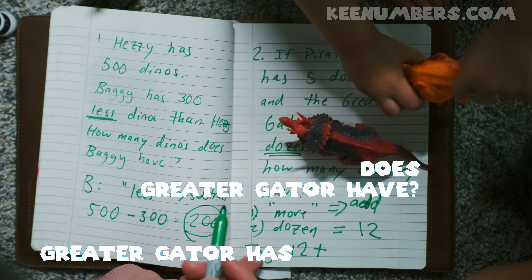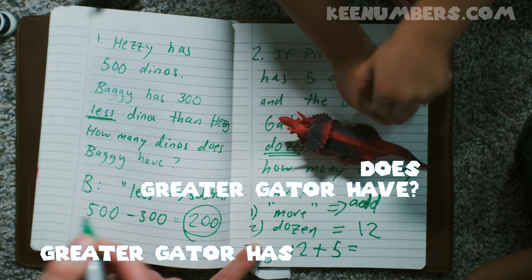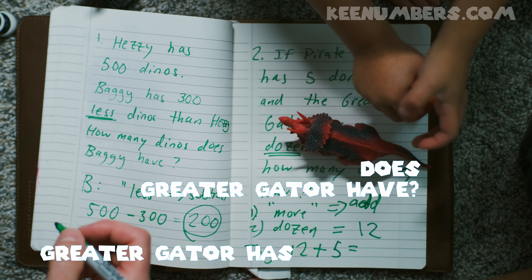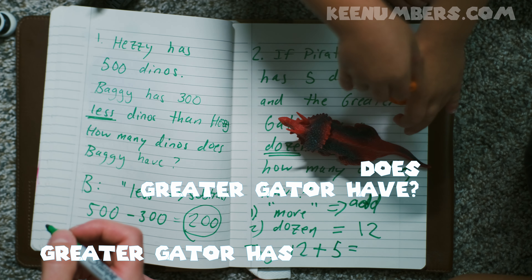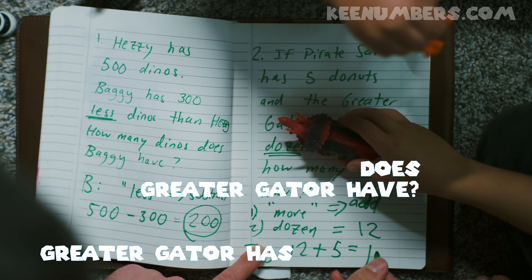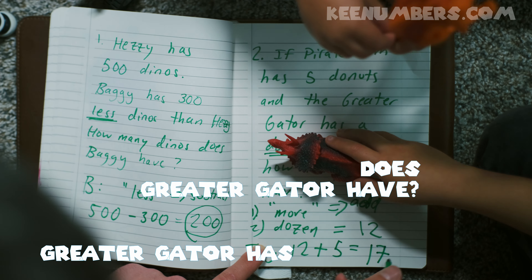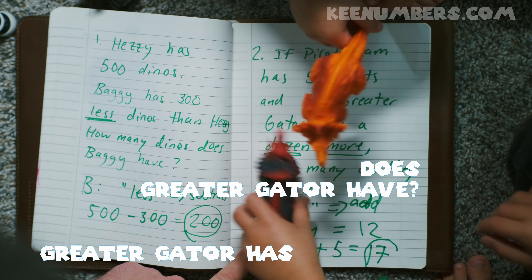Twelve plus how many does Pirate Sam have? Five. He has five. Twelve plus five — so we gotta add six plus six, that's twelve. Six plus six plus five. Six plus five is eleven... seven. I'm not sure why you did six plus six plus five, but it works because that's half a dozen and a half a dozen plus five. Either way we get to the same answer.